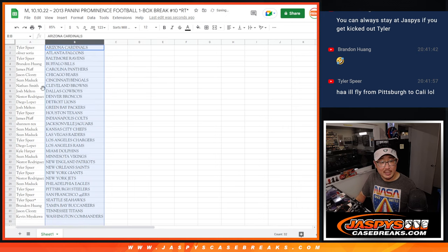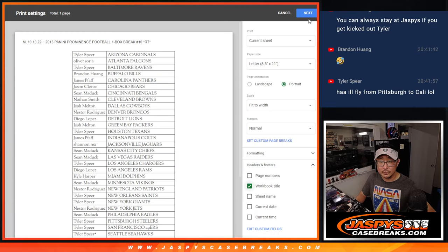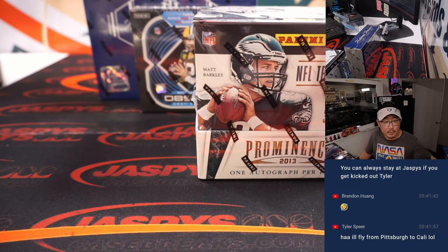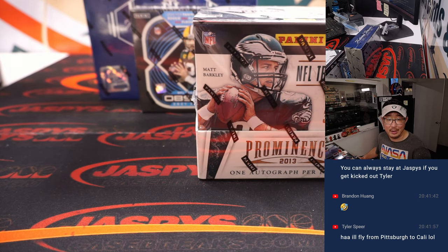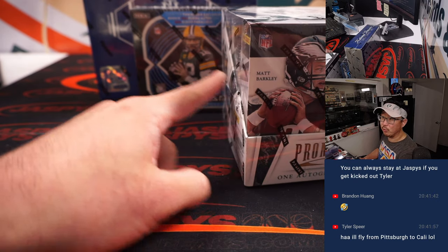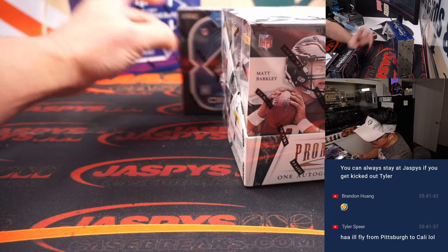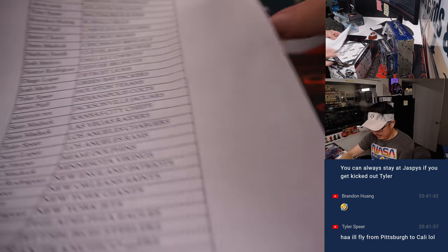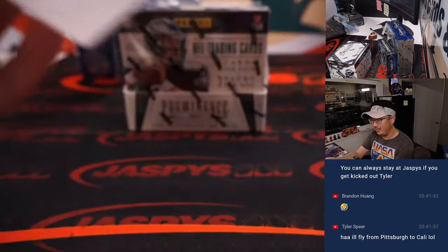All right, let's just alphabetize and let's print and rip. DeAndre Hopkins and Cordero Patterson are also rookies in this — that would be for Houston and the Vikings respectively. At the end of this break, we'll randomize spots to get into that break, then we'll do that break, then randomize spots to see who gets into that NT first off the line. Both of those are coming up in separate videos. And there's the final printout, hot off the presses — Break 10 on the 10th, in the 10th month.